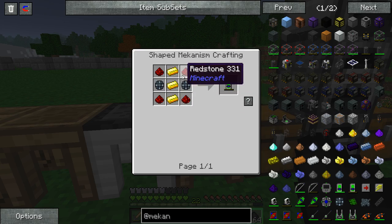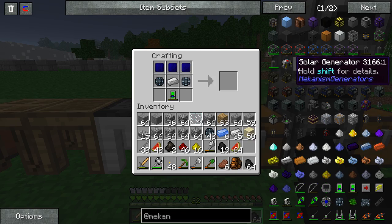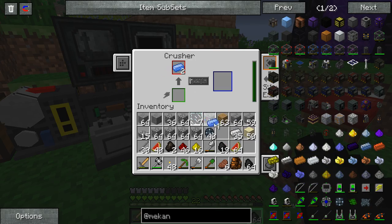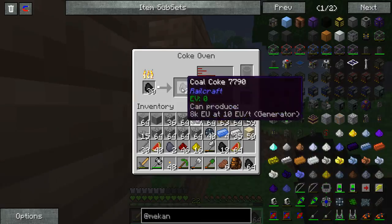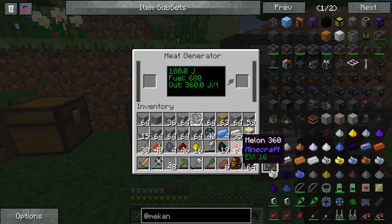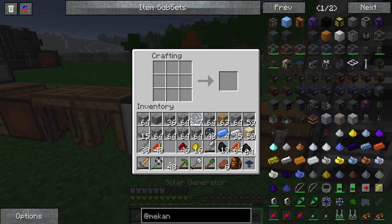Energy tablet - we need gold. Do we have any gold? Yes, we do. So three - one, two, three, four. We got our energy tablet. And two osmium dust - I believe all I need to do is put that into the crusher. We just need some form of energy. We already have two coal coke - perfect. Looks like our tree farm's already starting to get some wood. We got our first solar generator, so let's clear out this spot over here and place that there. Now we got a little bit of extra power coming in.